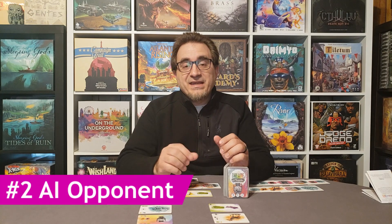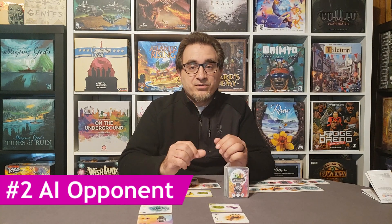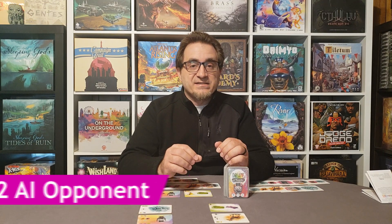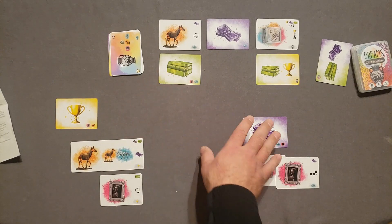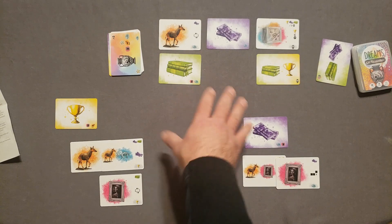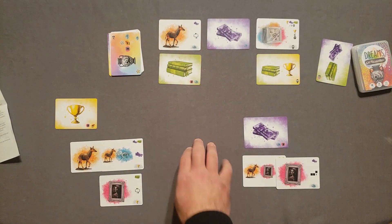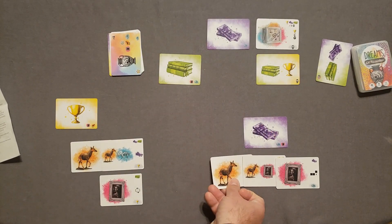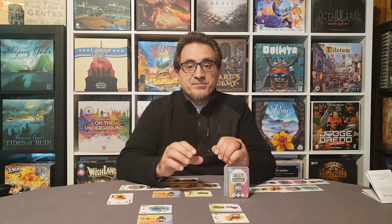Let's talk about the AI opponent. The AI opponent follows a couple of priority charts. It's going to choose its action based on how many resource cards it has at that time — if it has a certain amount, it'll buy an artifact; if it has one or two resource cards, it'll go based off of what the top card is on the deck and choose its action that way. It also has a priority when placing a card on the Histories track. All in all, after a couple of games, it's really easy to implement and doesn't take much memorization.